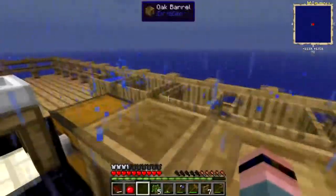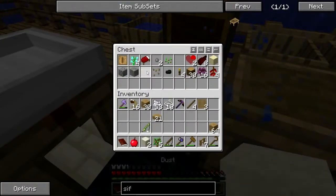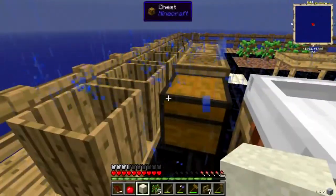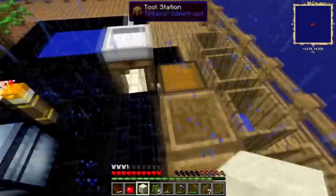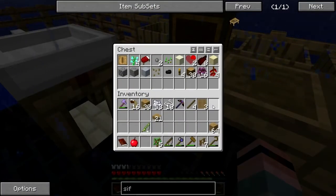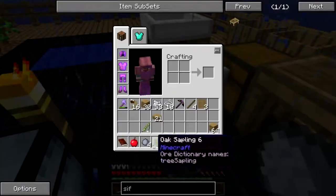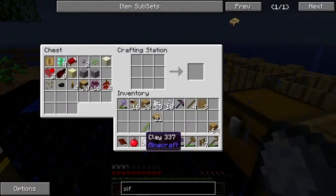There we go. Perfect — give me some dust. These are all filling up nice, nice, nice. Okay, give me this clay. Just punch that like normal. I should be able to — give me a bucket.